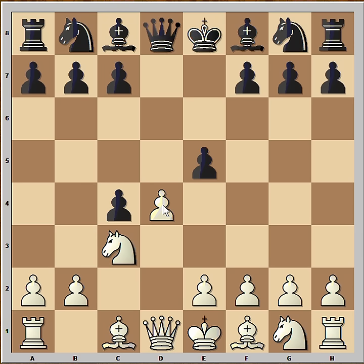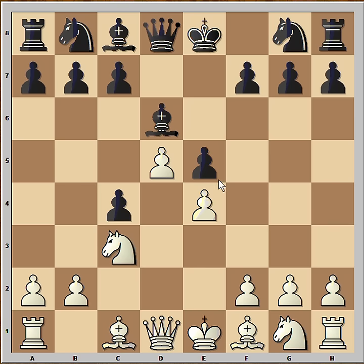If he takes pawn, then QxQ and white didn't like that position. So he played d5 and c6 is very common in this position. So is Nf6 but black played Bd6. e4, not only adding more protection to the d5 pawn but also attacking the pawn on c4.